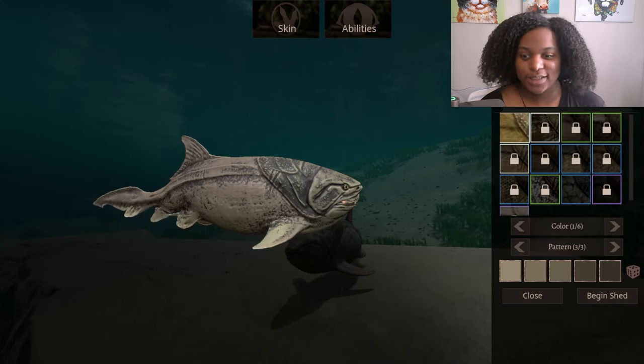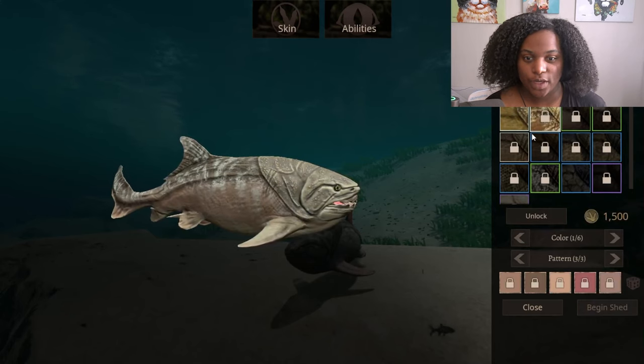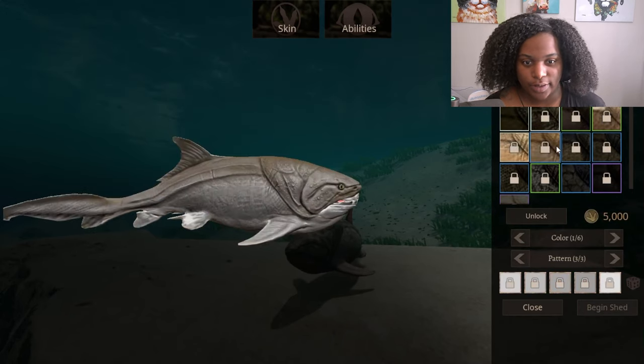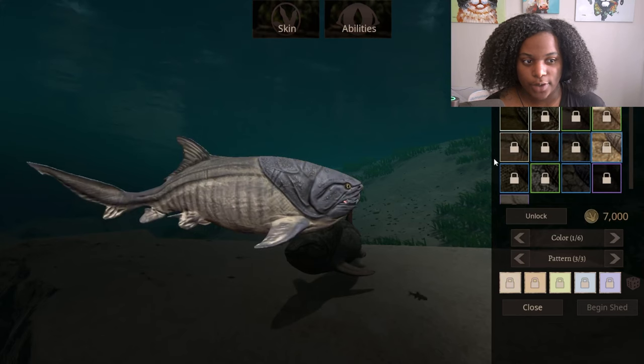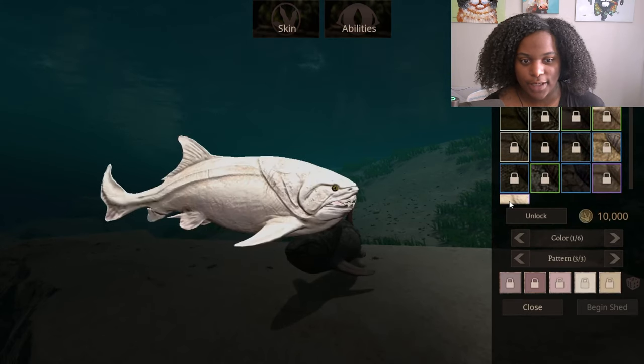We're going to take a look at the skins real quick. This is the default skin. Then we have striped, amazon, grim, atlantic, apex, aquarium, barracuda, titan, dots, stoplight, melanistic, and albino.